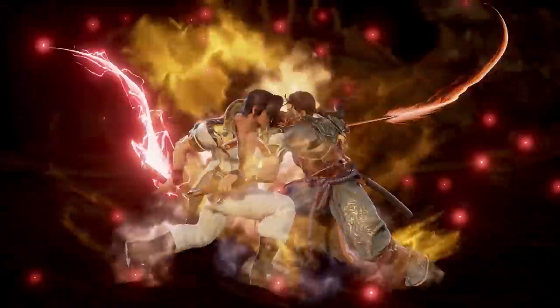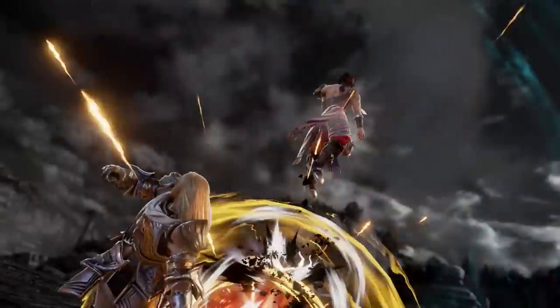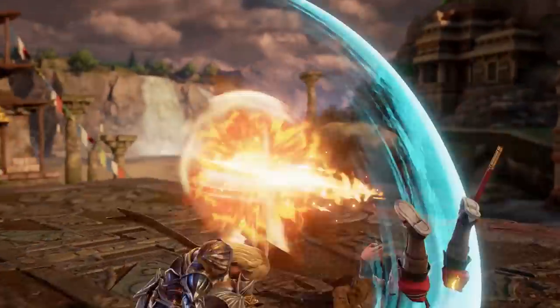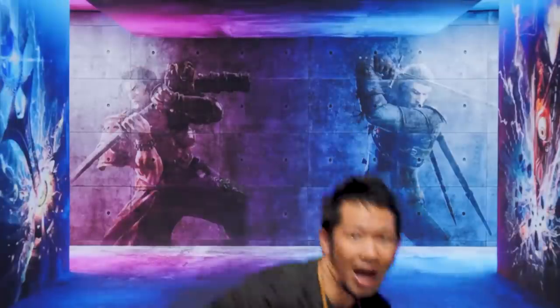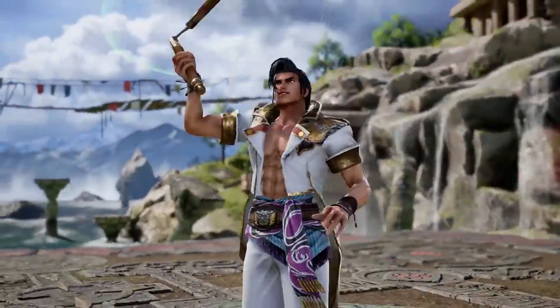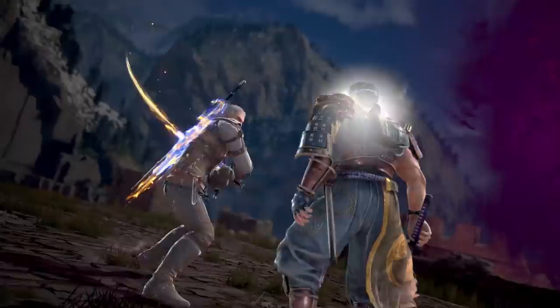Let's talk about gameplay mechanics. This is a signature part of this series — a 360 ring. You can move in 360 space: forward, back, left, right. You can duck, dodge, dip, dive — you literally can do all of those moves. Plus, weapon-focused combat. This is what is signature. It's called Soul Calibur for a reason.